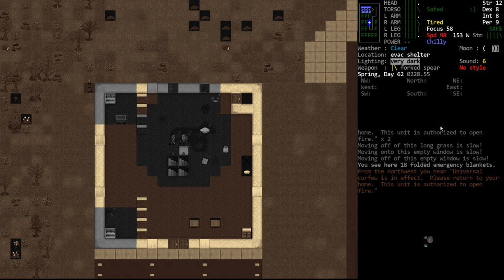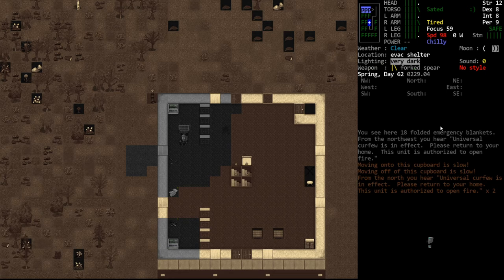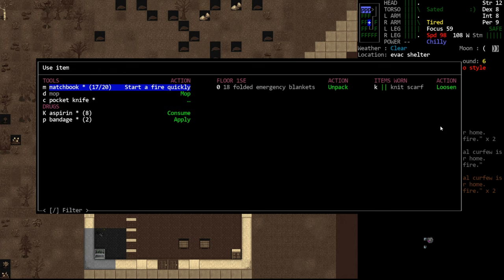We have placed a bed here for our companion, which is nice. We have the shopping cart now - you can grab things with capital G and haul them around. It's basically just a basket for us to throw things into so we don't have to carry everything in our open inventory. That's right, we were mopping up blood.